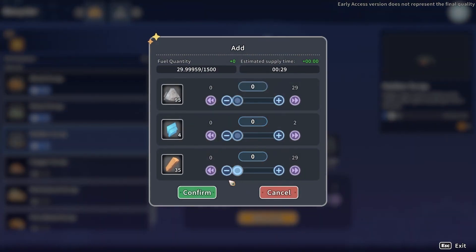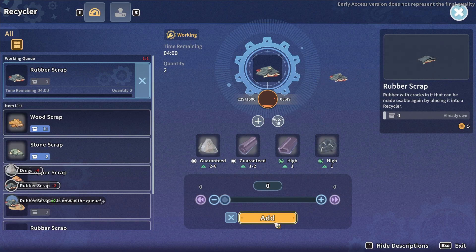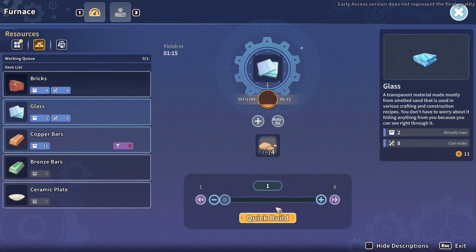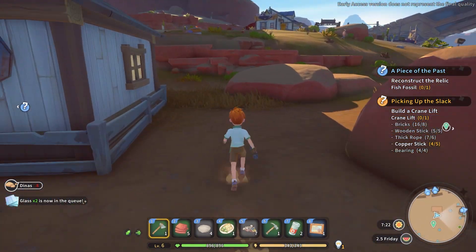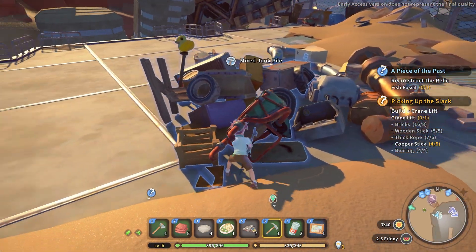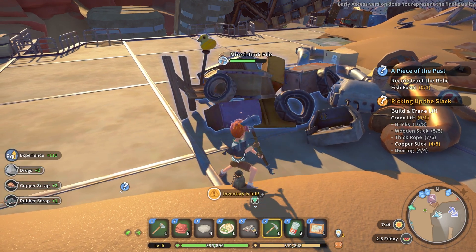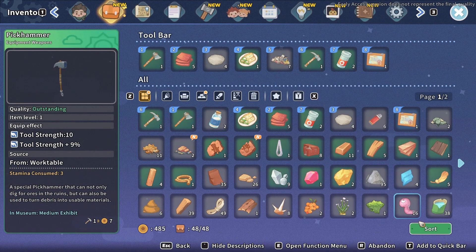I've got some rubber scrap - let's stick that in there and see what we get. More glass, why not? Oh my god, it's my lucky day. Once again, I am out of inventory space.